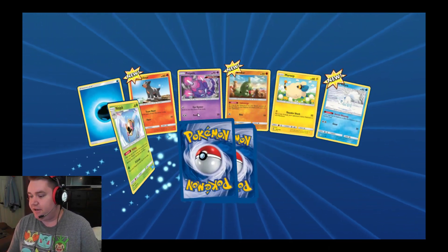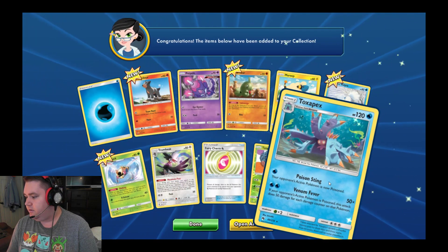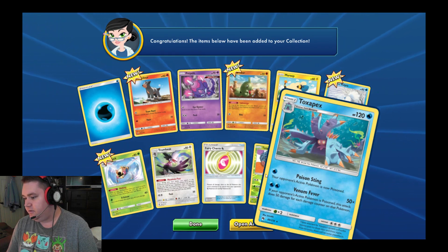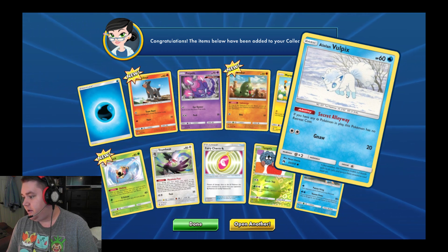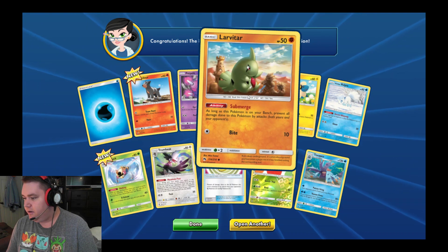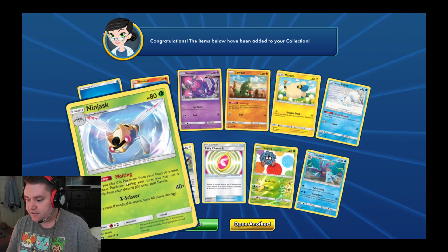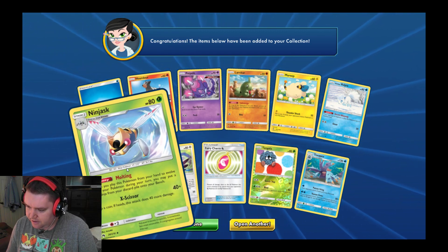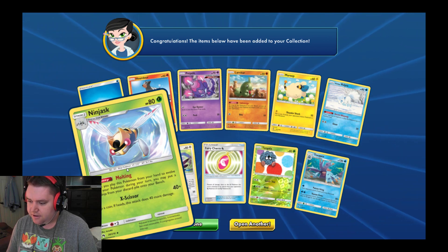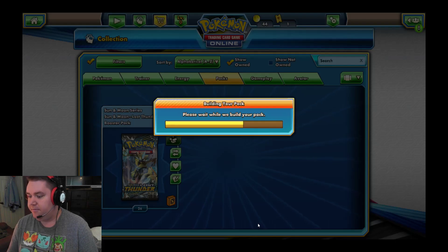I actually came in second place at my local Limited League tournament with this set. I'll see if I can rebuild my deck on here and show you what we had. We got a Togopex, a Lola Volpex — that's pretty cool, I had that in my deck — and a Larvitar, and Nincada. When you play this Pokemon from your hand to evolve one of your Pokemon during your turn, you may put a Shedinja from your discard pile onto your bench. Very nice.